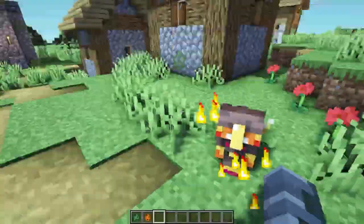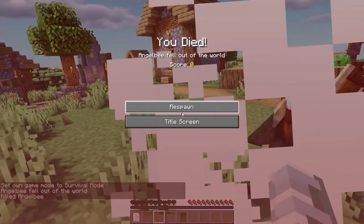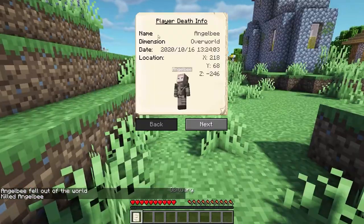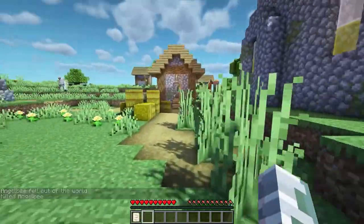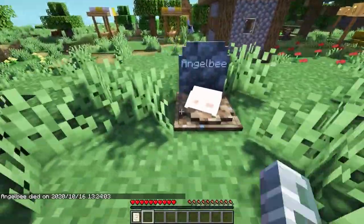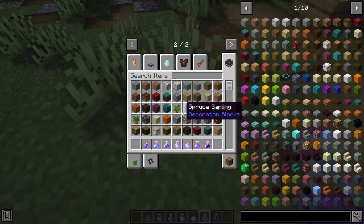This next Minecraft mod is called Gravestone. Wherever you die, it will spawn a gravestone. When you die, you'll get this item — it'll tell you your coordinates, your name, and what items you had on you, so you can find your gravestone pretty easily. Here is my gravestone — you can't break it, and you'll get your items back.